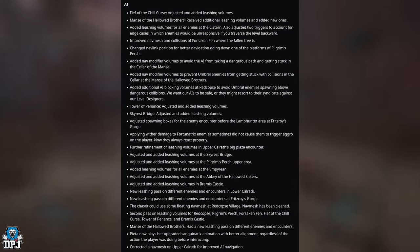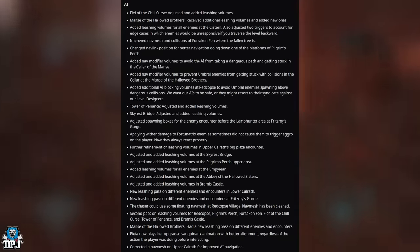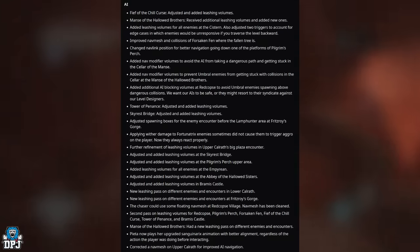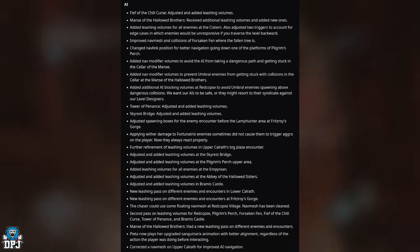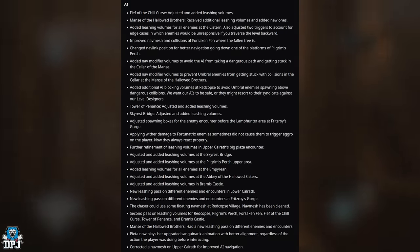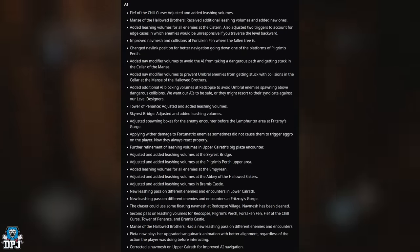Additional leashing passes cover Pilgrim's Perch, Forsaken Fen, Eye Fear of the Chill Curse, Terror Penance, Bramis Castle, and the Hallowed Brothers with new enemy encounter passes. Pieta now plays her upgraded Sangreneric animation with better alignment regardless of what the player was doing before interacting. Corrected delay navmesh on Upper Calrath for improved AI navigation.